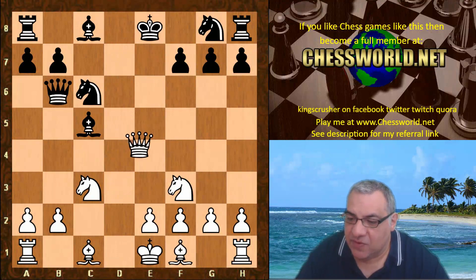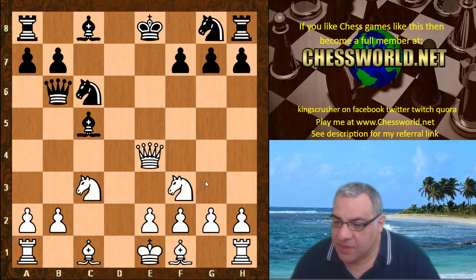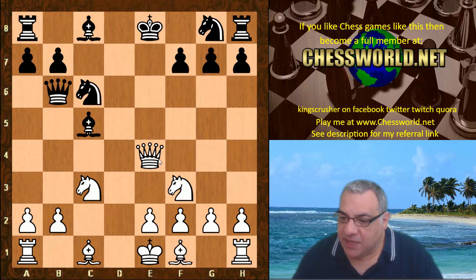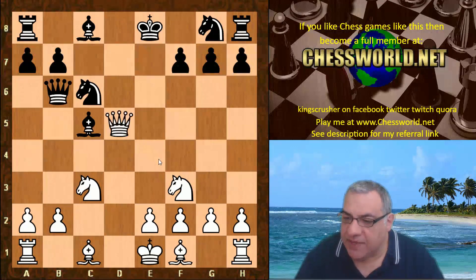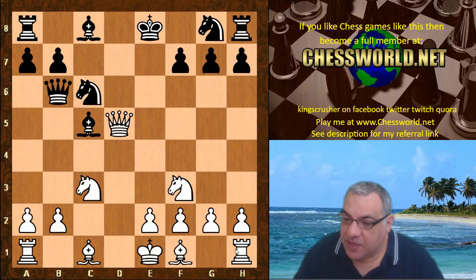In this game we have Bishop takes c5, Queen takes d5, and this continuation has of course been seen before as you might expect. Queen e4 check was played here with Leela playing white, but in another high-level game e3 was played, which ended in a draw — Smilt against Kovaletskia in Belgrade 2013.